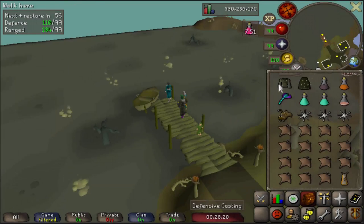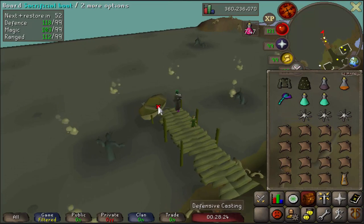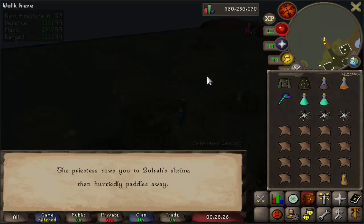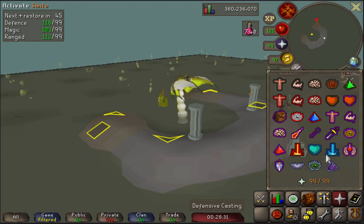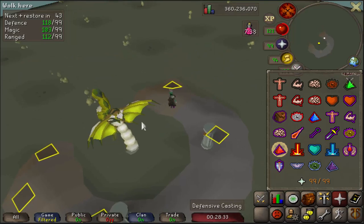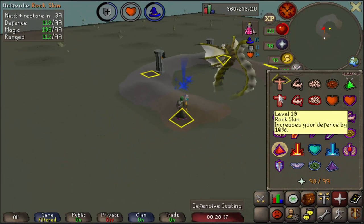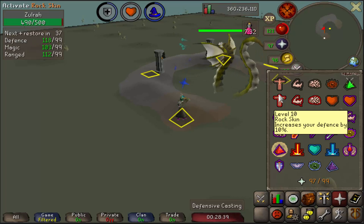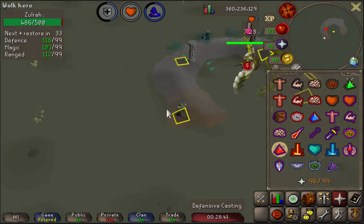Before every run, eat your Anglerfish, drink your Magic Potion and your Bastion Potion, and head in. Like every rotation, run over to this corner, put on Mystic Might or Augury whichever you have, and go to town. And just chill — pet your cat, look on Facebook, Twitter, MySpace, whatever — just hang out for a minute.